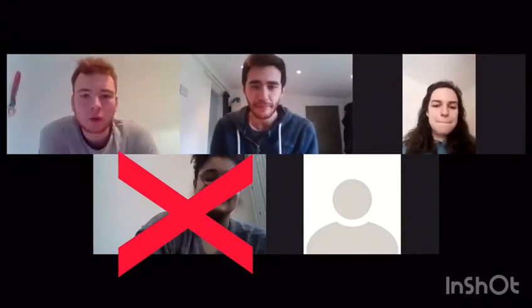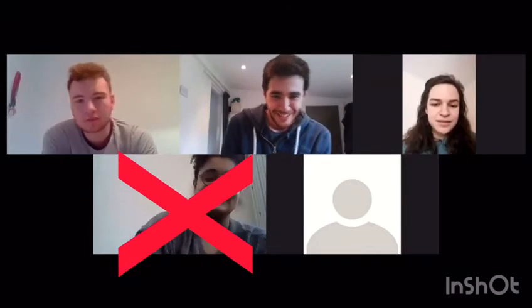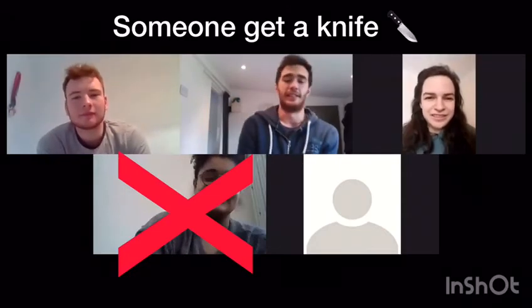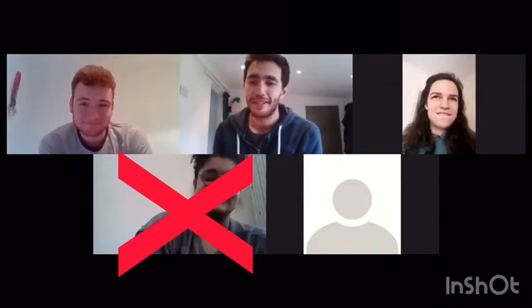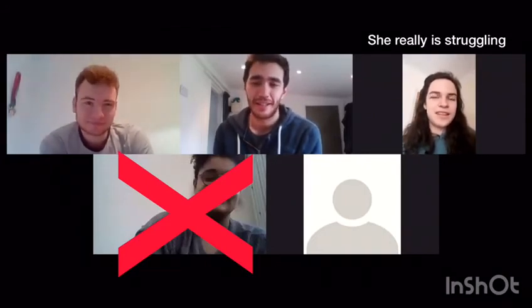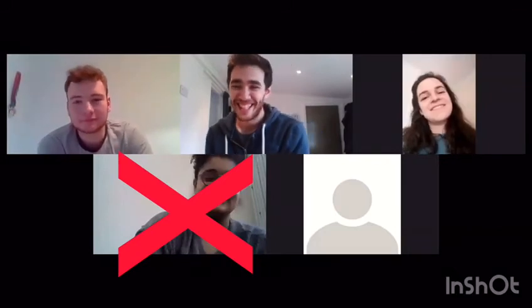One, ten, 11, 12, 13, 14, 15, 16, 17, 18, 19, 20. On my screen the order changed again. So we'll start from Rory, then me, then Anna. One, two, three, four, five, six, seven, eight, nine, 10, 11, 12, 13, 14, 15, 16, 17, 18, 19, 20. And you're out.